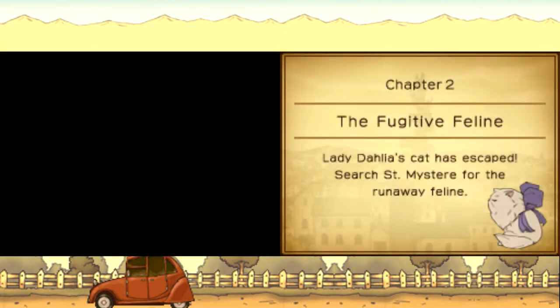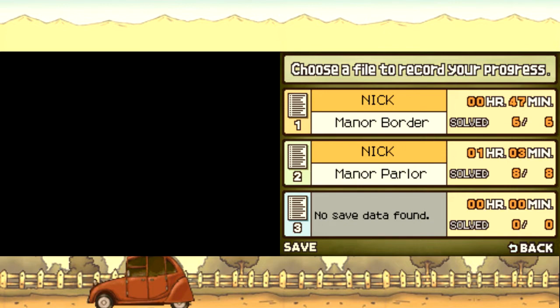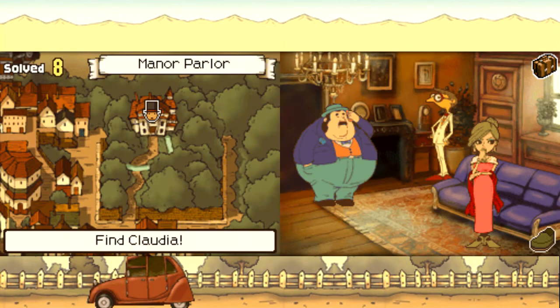A noise at the manor — whatever spooked her in the first place — is very odd. Chapter 2: the fugitive feline. Lady Dahlia's cat has escaped — search all of St. Mystere for the runaway feline. All of St. Mystere, not even just the house! We'll save our progress. I'm in a different save file because this is a YouTube Let's Play, and that's just part of the nature of doing such a playthrough.